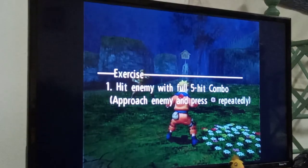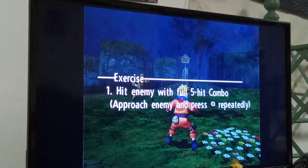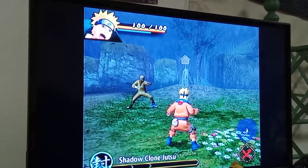I'm gonna get the whole screen into the game here. It just says hit Henry with a full five combo and approach the enemy and press triangle repeatedly. Alright, here we go.